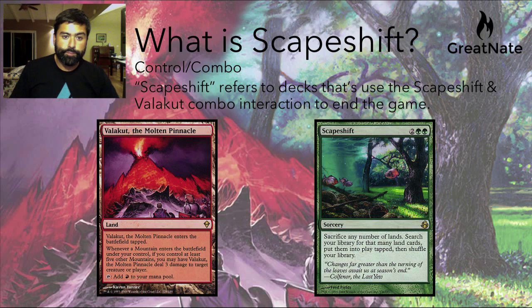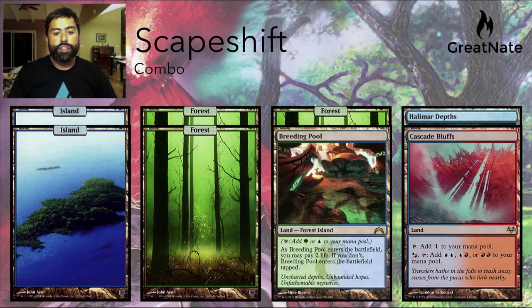That might sound a little confusing, so I'm going to show you. Let's say this is the board state — the suite of lands that a Scapeshift player has in play — and their intention is to combo off.